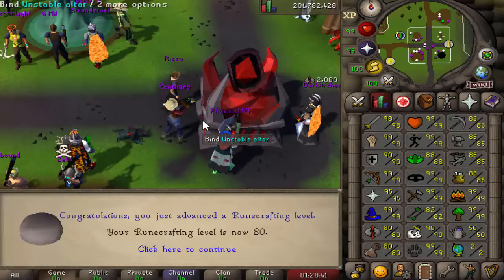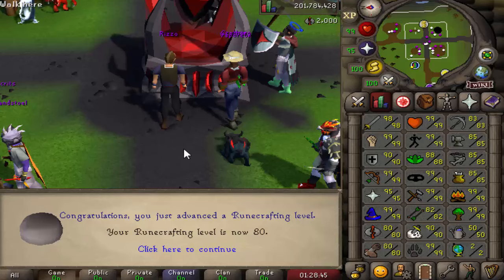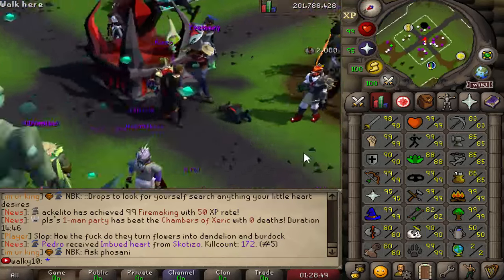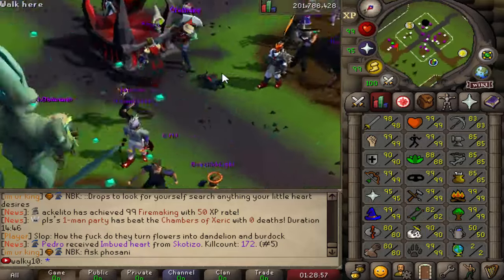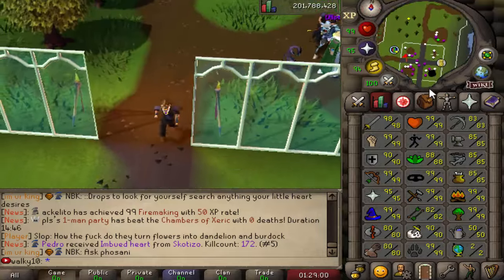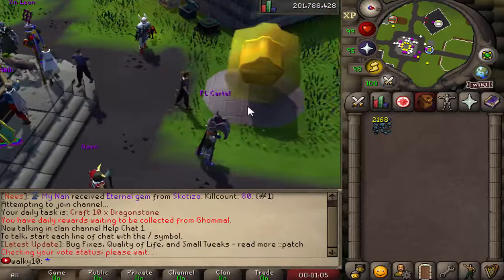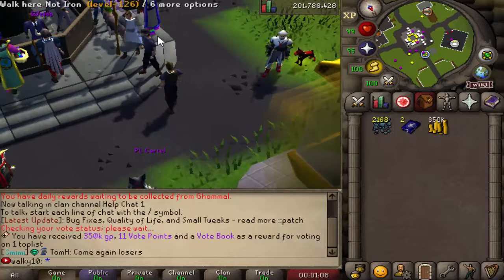I've just used the remaining bonus XP time for some Runecrafting — 80 Runecrafting coming in, absolute fantastic! We're getting closer towards the max cape. Next up, a brand new day so I'm going to vote again quickly to get those free gains. Make sure you vote in whatever server you can. If you get lucky you can pull like a $5 prize or something — unfortunately just two books and some cash this time, but I'll take it.